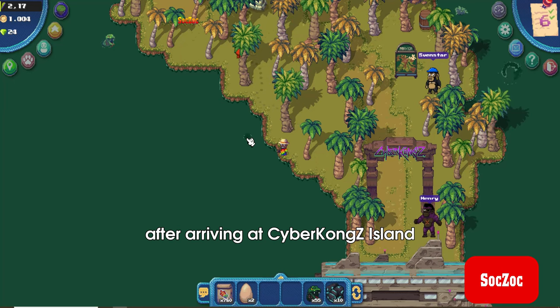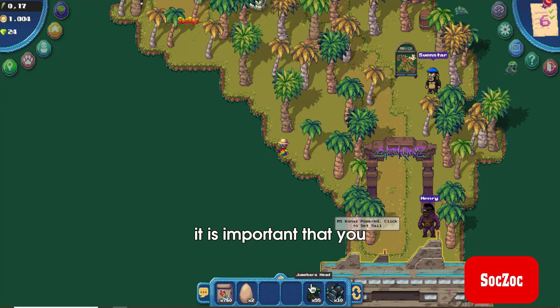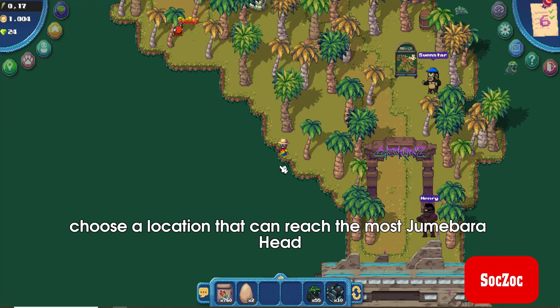After arriving at Cybercom's Island, it is important that you choose a location that can reach the most Jumabara Heads.